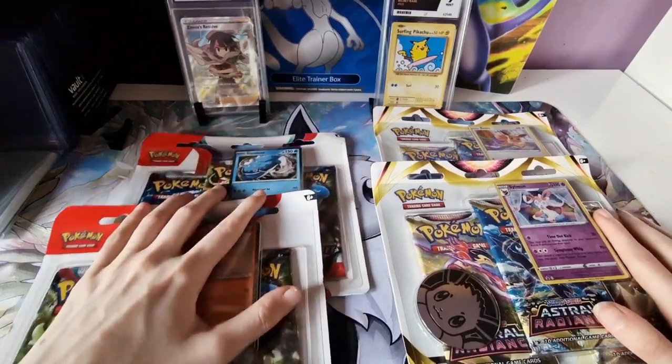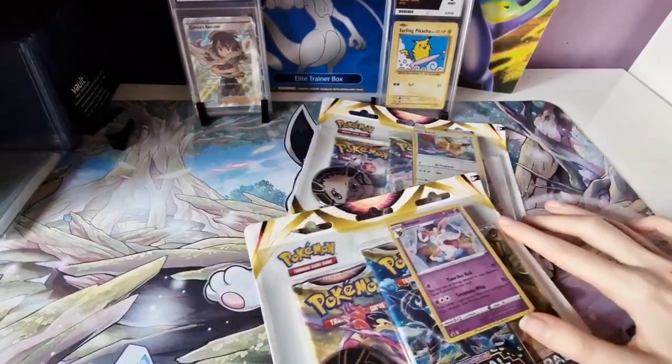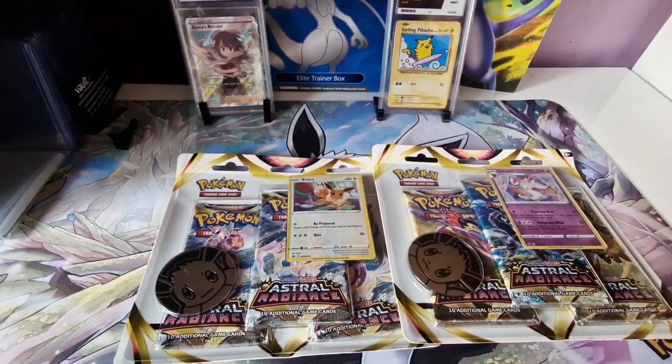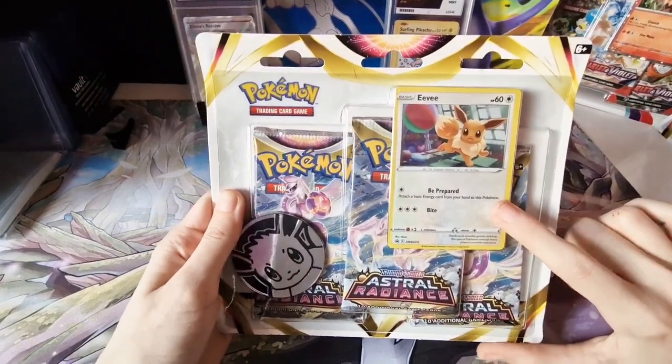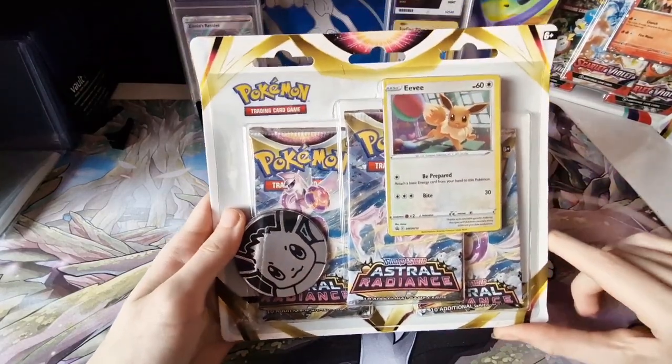Let's start off with Astral Radiance. I haven't opened much Scarlet and Violet so this will be my first time with that. But let's open with Astral Radiance. Let's do Eevee first — let's get some Eevee luck in here. The Eevee blister pack — we've got the Eevee promo, got an Eevee coin, and the three booster packs here.